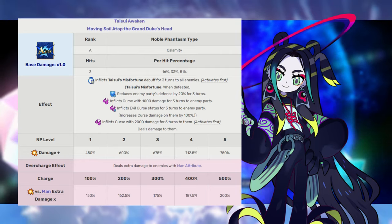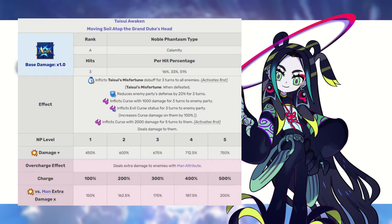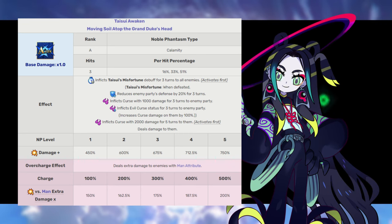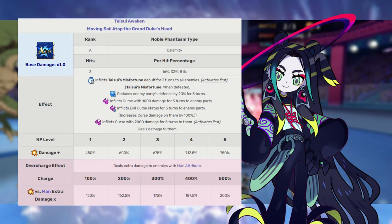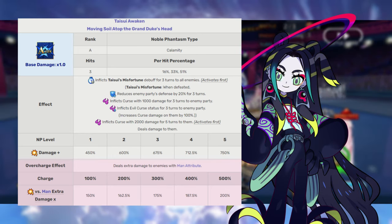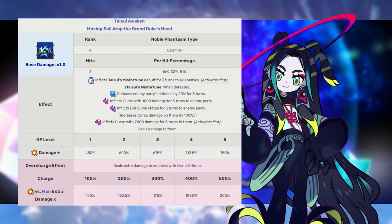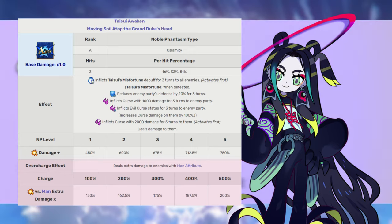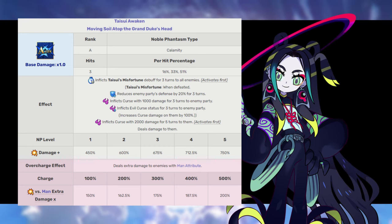Defense reductions do stack in Fate Grand Order, so if you're fighting a big boss enemy with quite a few little enemies accompanying them, and you manage to defeat them with Tai Sui's Noble Phantasm, that boss is going to get a crazy three-turn debuff, allowing the team to deal quite a bit of additional damage due to severely reduced defense. Keep in mind that this Noble Phantasm isn't necessarily as effective against one big single boss — you might want to bring someone else. But if that boss ends up having friends, Tai Sui Xing Jun is going to punish them for it.